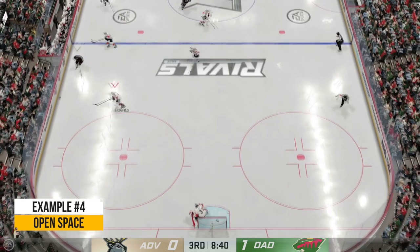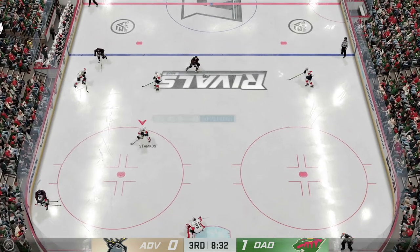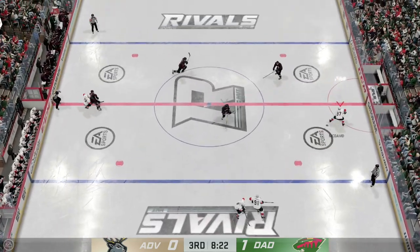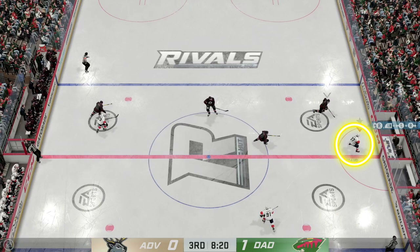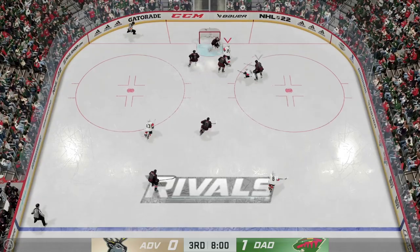In our next example we knock the player off the puck and receive it. A lot of players would rush here because you have many options — the player at the top, the player down in the slot, or you could hit the brakes and pass it back up along the boards to the far player on the left. Normally I wouldn't recommend passing up the middle, but we have that open space. This is all about patience — I put the brakes on him, I can see he wants to play aggressively and he's biting, and his AI is going to bite as well, leaving an open passing lane for Stamkos cutting to the middle.